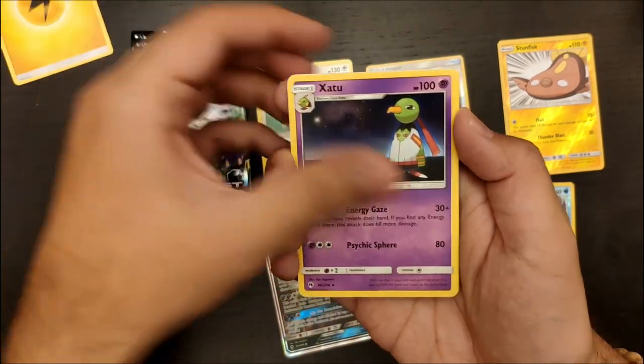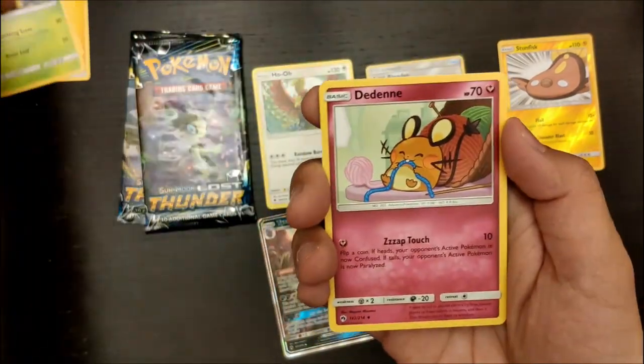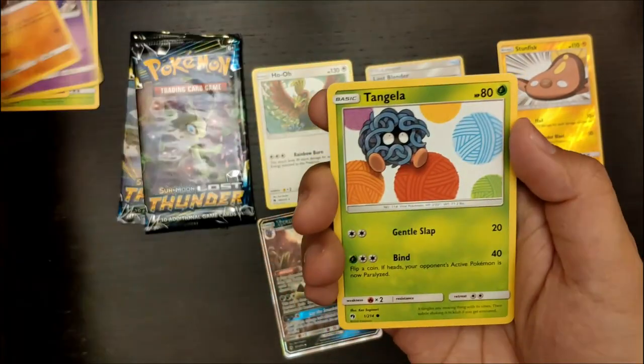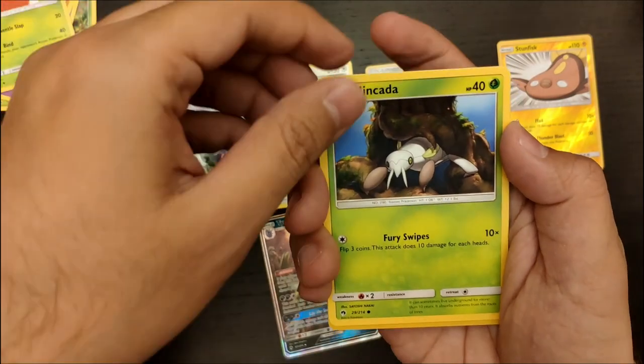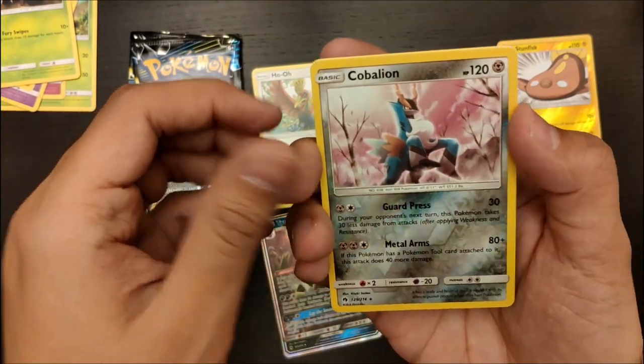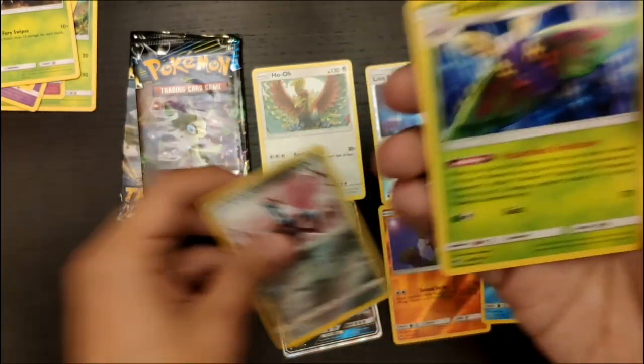So we have Energy, Shatu, Bayleaf, Dedeen, Hondur, Poipo, Lardeton, Tangela, Aninkara, a Reverse Holo Cobalion, and a Dustox.